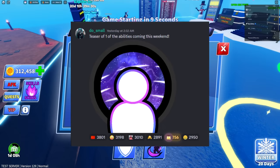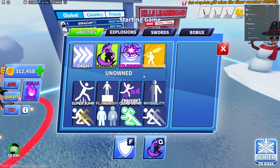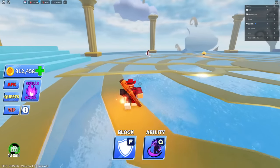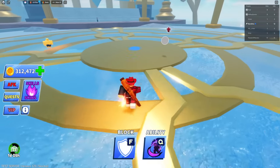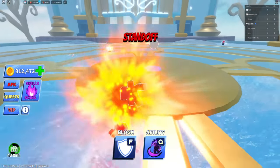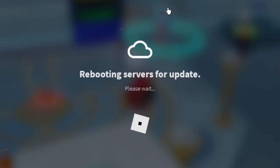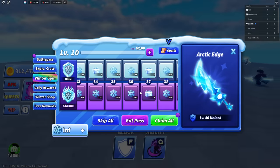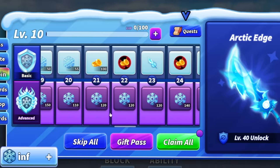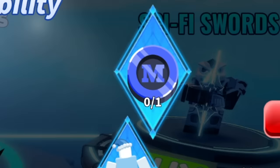They also previewed another ability in the Discord server but I don't see it in here - there might be a third ability, unless it was an early logo for Death Slash. Looking at the battle pass again, it's pretty much just credits - even the advanced ones. This has got to be placeholder, because why would the battle pass only give you currency to roll?